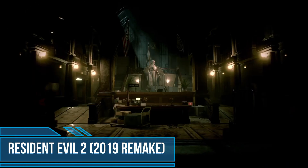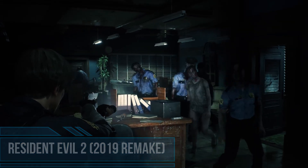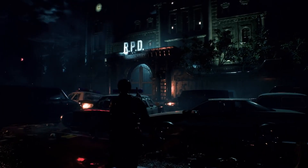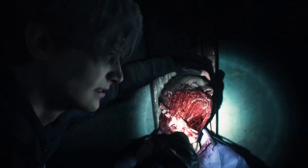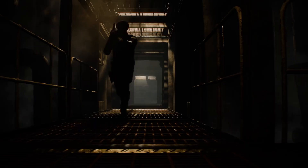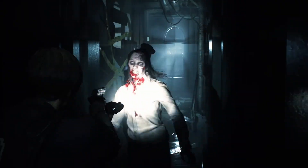The plot of Resident Evil 2 Remake corresponds exactly to the plot of the original title. The action takes place several months after the events of the first installment. After a brief period of tranquility, the deadly zombie epidemic strikes once again, and the remaining civilians of Raccoon City start to turn into bloodthirsty creatures. At the same time, a fresh police officer named Leon Scott Kennedy arrives in the city along with a young girl named Claire Redfield, who is looking there for her lost brother.